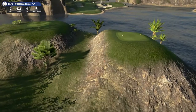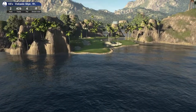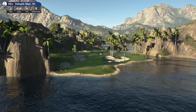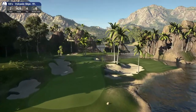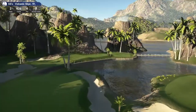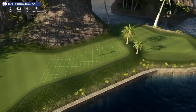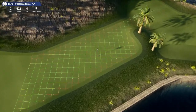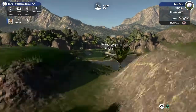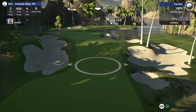Par 4 here. Hole 2, 426, par 4. I can take all the time in the world here - this is only 9 holes. I want to try to shoot a nice score. Just very creative. Look at that, that's kind of thin - that's a thin patch there. We are down 97. That's kind of a narrow fairway.